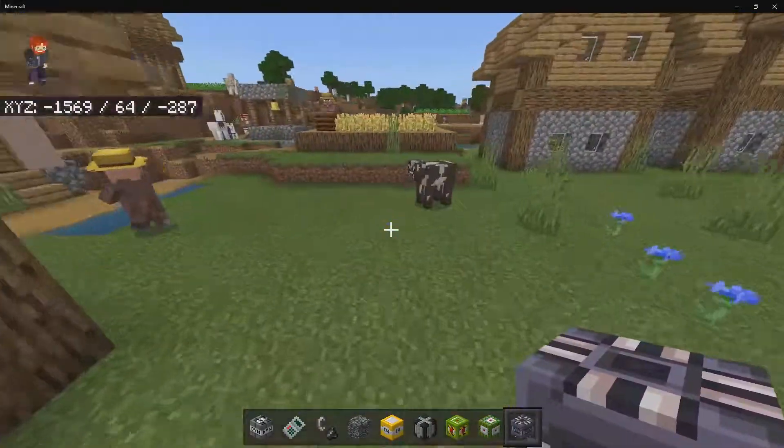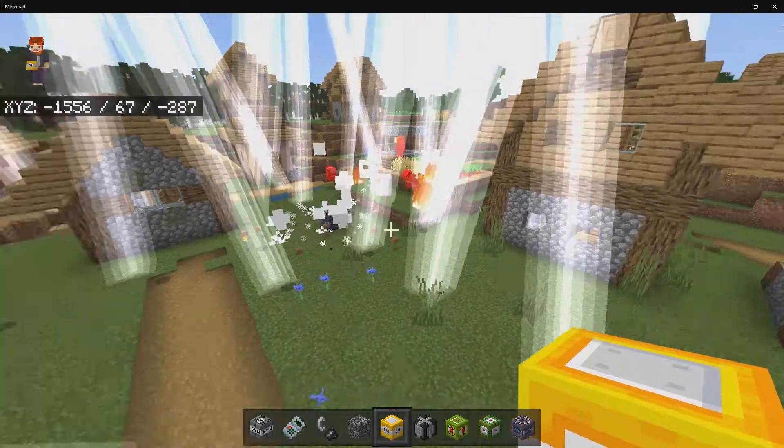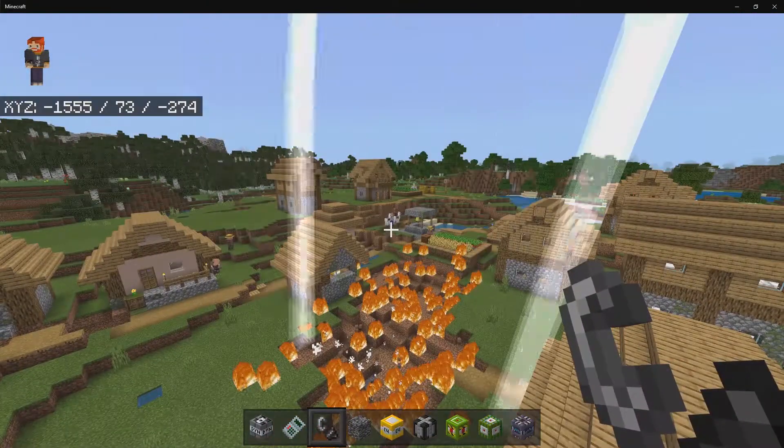Moving on to the next one, which is going to be the Tesla Bomb. So I'm going to go place this down. I hope that there are some mobs around this area when it does explode. Oh my goodness — it strikes lightning down! I've got to get this lightning party underway.